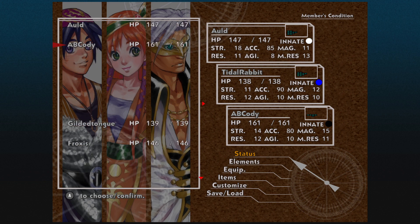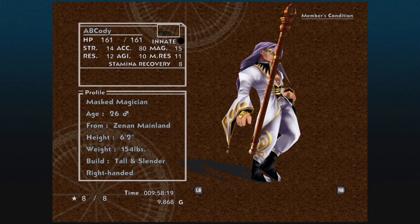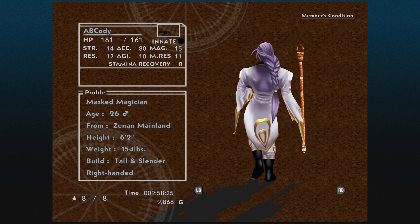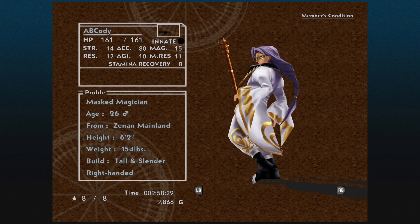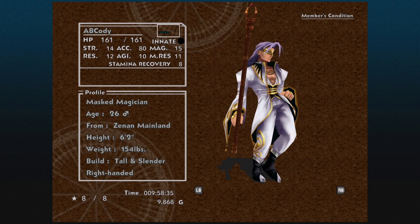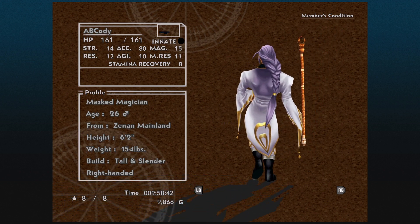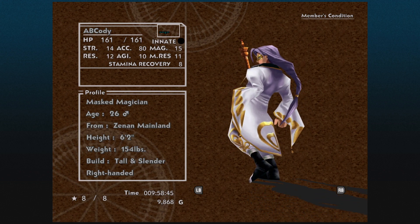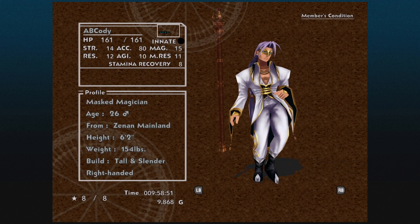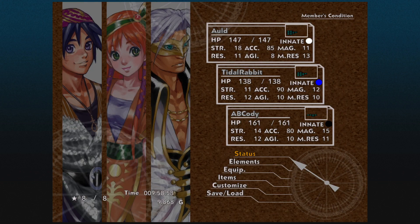Masked Magician — Abcody. Age 26, male, Zenon Mainland, 6'2", 154 pounds, tall and slender, right-handed. Stamina Recovery is only 8. I'm tempted to swap him out for Kin Shearer because of that. Accuracy is only 80 — just terrible. Magic 15, Magic Resistance 11, Agility 10, Resistance 12, Strength 14. Part of it is just until he gets more slots. He's powerful, but he's also not the best.